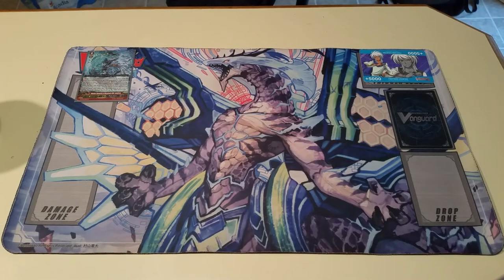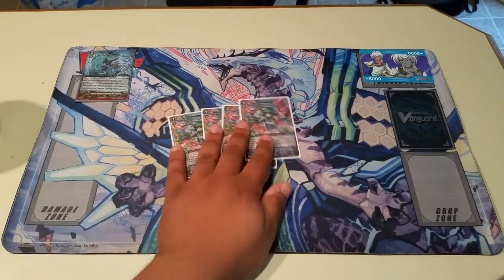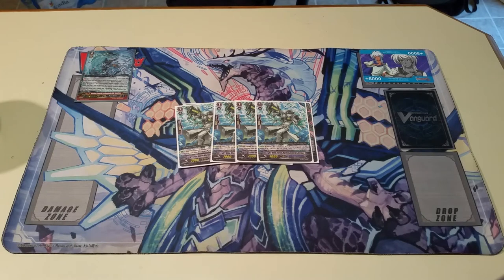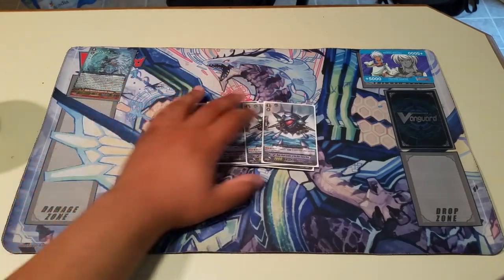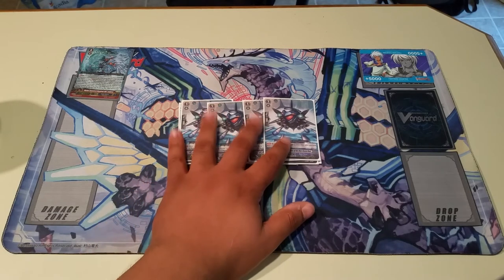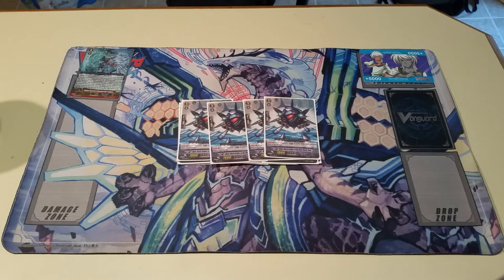On to grade one. For grade ones, we have four perfect guards because we need them in this set. For Hermes, he's the Blue Storm 10k attacker — really good early, mid, and late game, and great with stand triggers early game especially. I might reduce him for some things, but right now he's doing fine. When I get more stuff from this set, things will probably change. This is the limit break enabler — really good early game pressure if you're on regular Maelstrom, because he just allows you to get your limit break off and get that nice plus early in the game. I'm thinking about cutting down on him a bit because this is a stride focus deck and I will be putting in the stride enablers, since it's just probably going to flow a lot better.